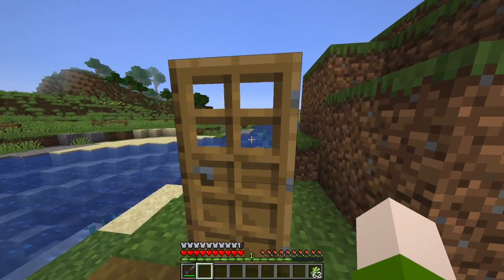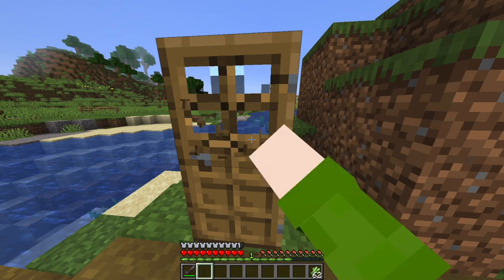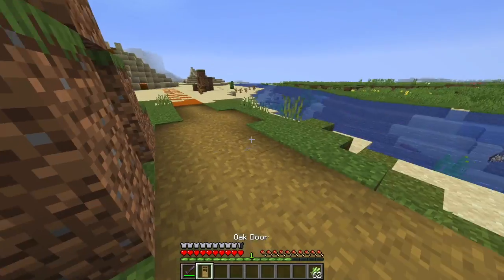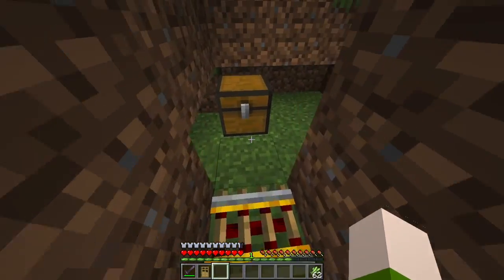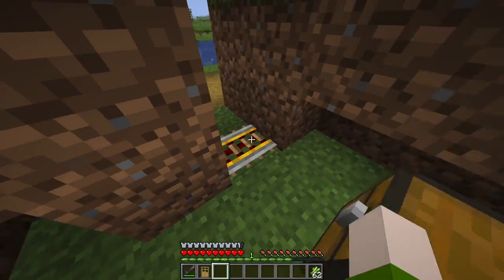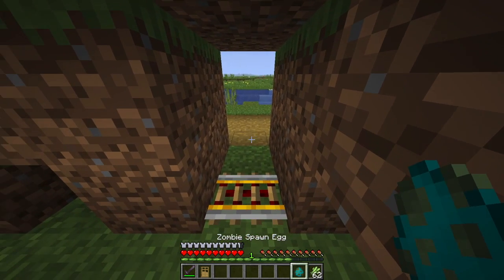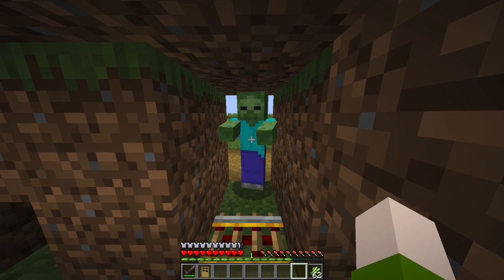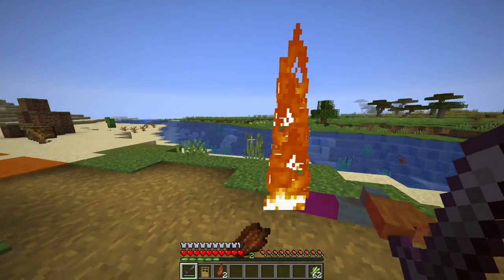Zombies can break down doors easily — it only takes them a little bit of time. But you can put a rail down, at least this rail, and zombies cannot walk through it.